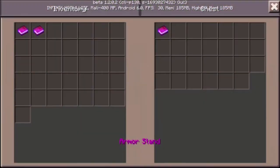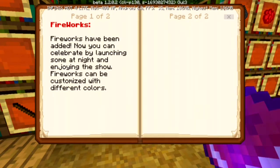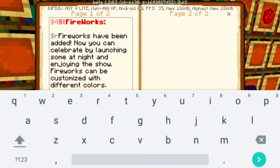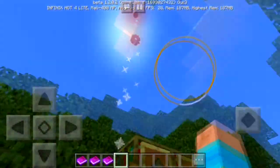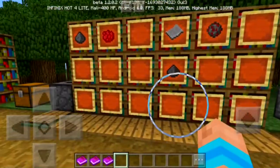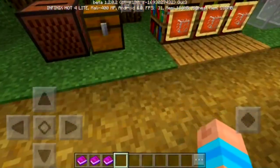Fireworks have been added — now you can celebrate by launching some at night and enjoying the show. Fireworks can be customized with different colors. This is the crafting recipe on how to make different colors of it. It shoots out red, orange — my color — and also blue.